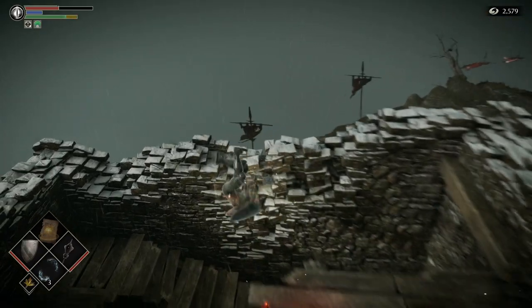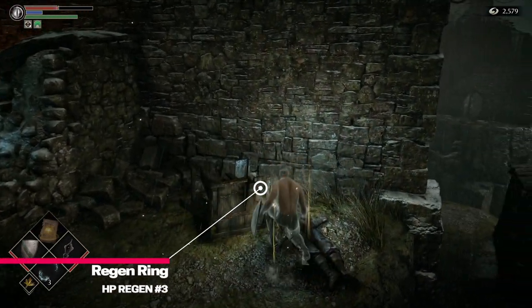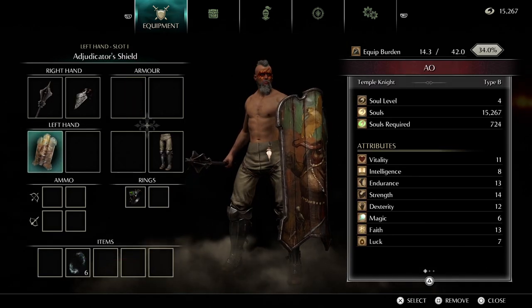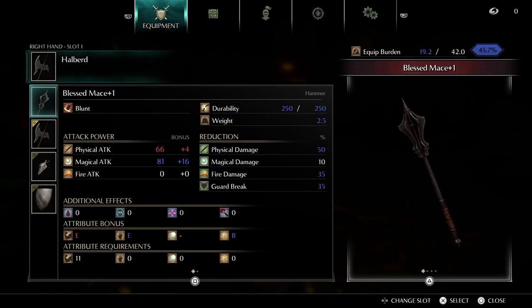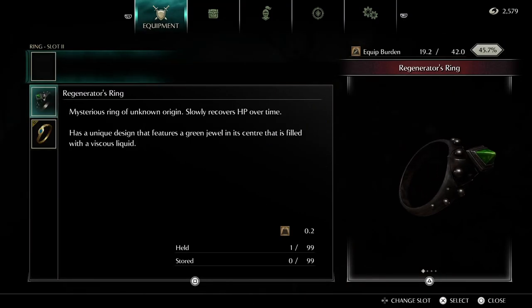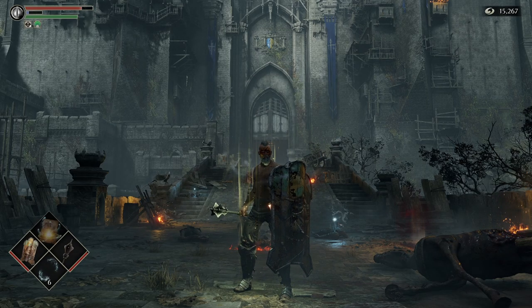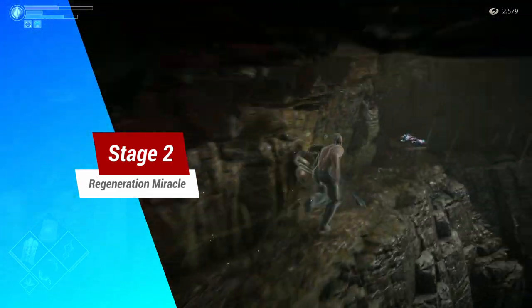Next, we utilise the wall skip back near the beginning of the level, and voila, we have the regenerator's ring. So we have equipped, already after only beating the Phalanx and a few skellies, three HP regen items, and they are all stacking. And that's it for stage one of the guide.